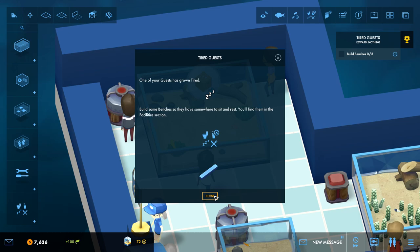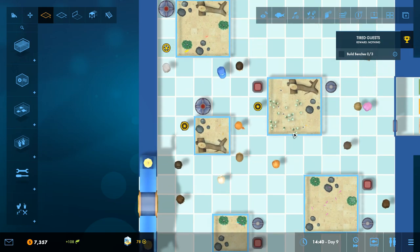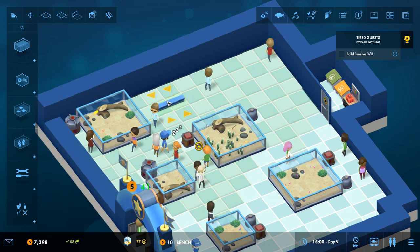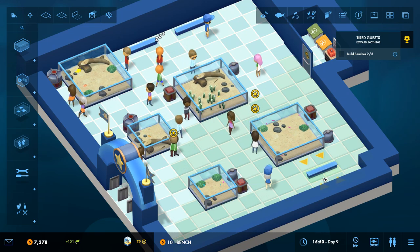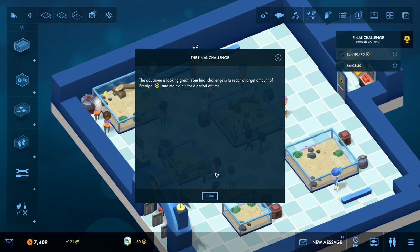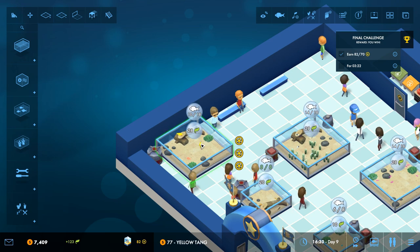A tired guest notification: 'One of your guests has grown tired - build some benches so they have somewhere to sit and rest.' Let's expand this whole chunk to make room for benches. Look at that, now we're really opening this place up. We'll put some benches up against the wall, plunk one down over here so guests can sit and relax with the fish. Our final challenge is to reach a certain prestige and maintain it for a period of time - we've got plenty of prestige!